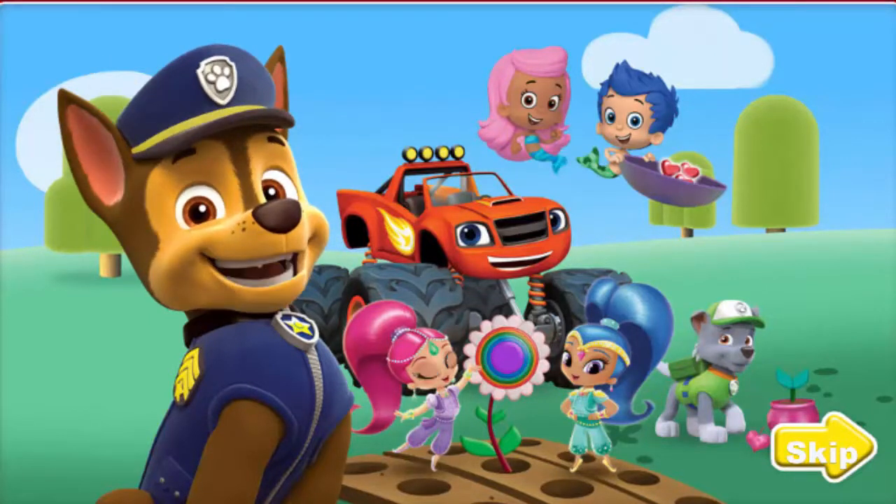Blaze needs your help to collect the gardening tools we need! Help Molly and Gil gather the seeds to plant. You can help Rocky find the decorations to make our garden extra friendly. And Shimmer and Shine could use your help to magically bring it all together. I'll follow along on the pup pad to keep everyone on track. I'm pretty good at that, you know. Friend Patrol is on a roll!